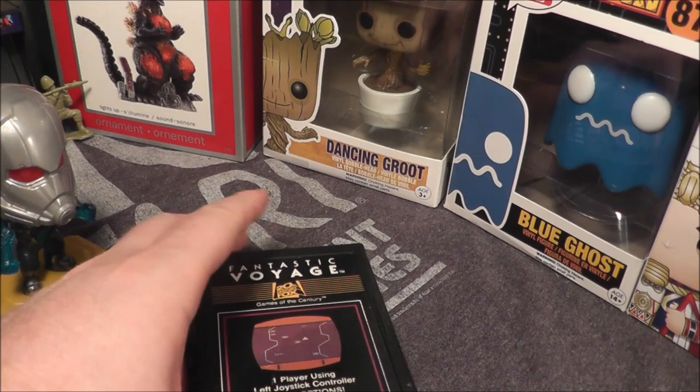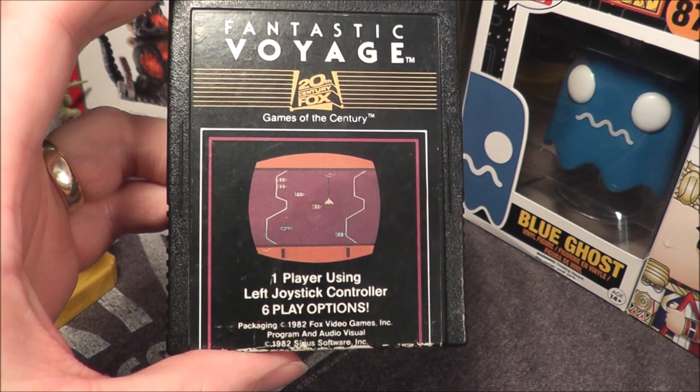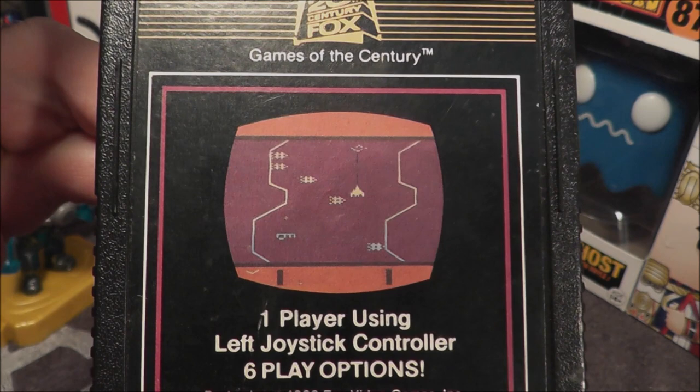The shrinkable Ant-Man is here with a game in which you shrink, and that game is Fantastic Voyage for your Atari 2600. Let's go ahead and take Fantastic Voyage, pop it in my Atari 7800 Pro System, and see how it holds up today.